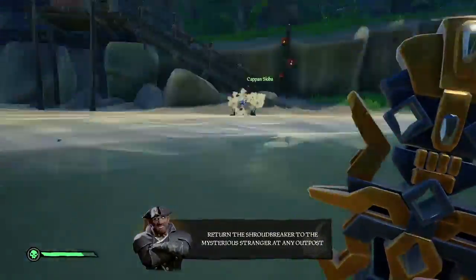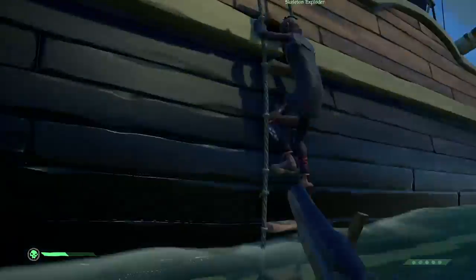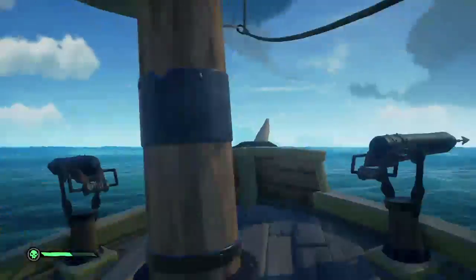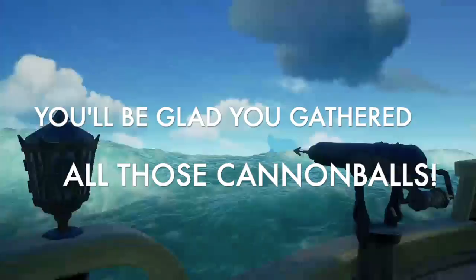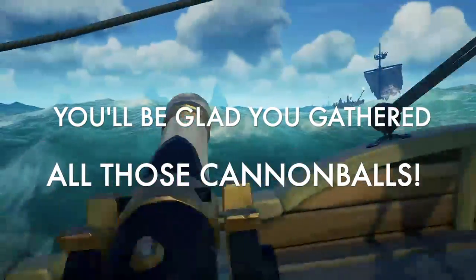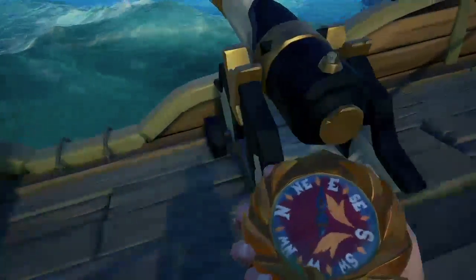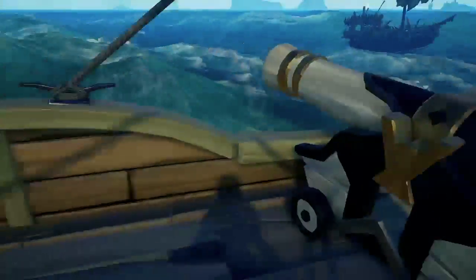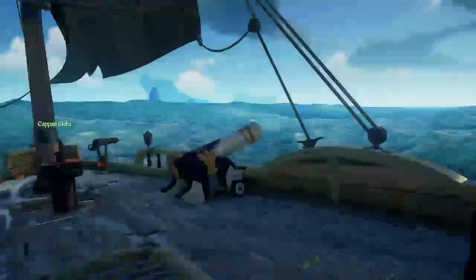Once you make it out of the cave alive, go straight to the Mysterious Stranger and hand him the Shroudbreaker to complete the quest. This can be any Mysterious Stranger, but if you'd like to move directly to the second Tall Tale — the Cursed Rogue — go see the Mysterious Stranger on Plunder Outpost, where you'll be able to activate the second Tall Tale. If this guide was helpful and you'd like help on the second Tall Tale, the Cursed Rogue, please give this video a like and subscribe to get notified when the second guide is up. Thanks for watching.